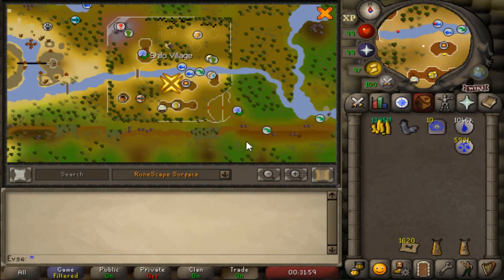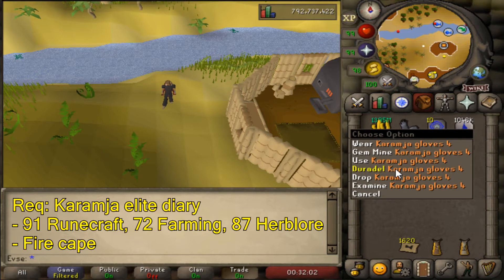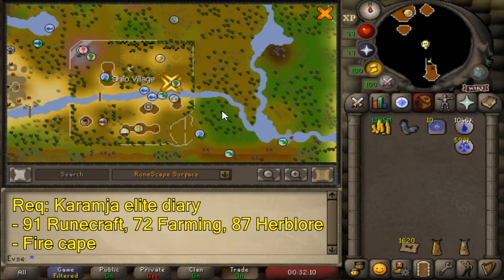The fastest way to get to Shiloh village: number one, the Karamja Gloves 4. With these you can teleport to Duradel, which is located inside Shiloh village, and these teleports you can use an infinite amount of times for free. Their requirements are quite high though.